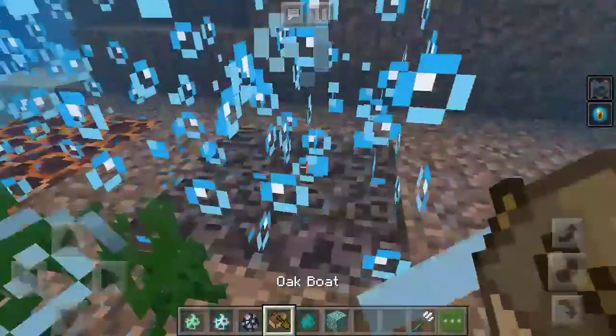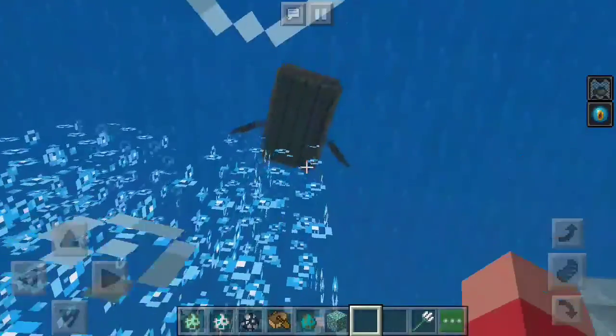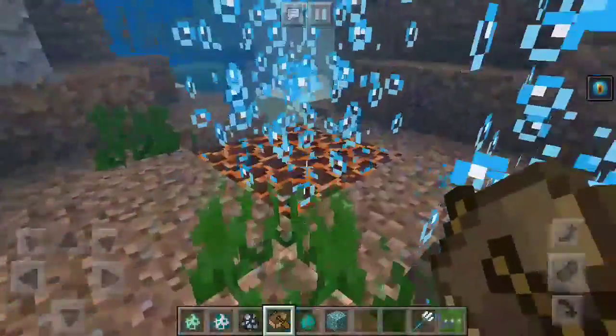With bubble columns you can go up fast, or you can simply sink down.